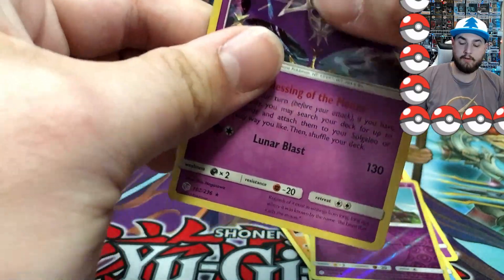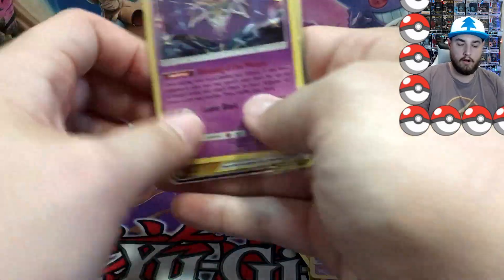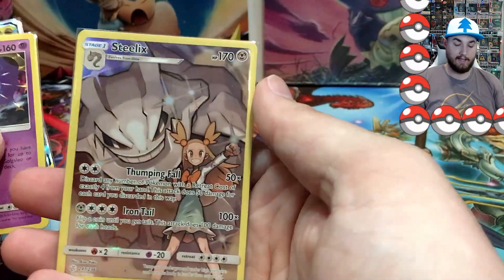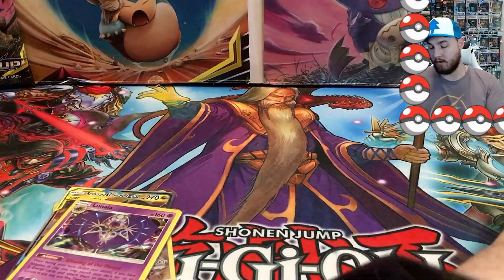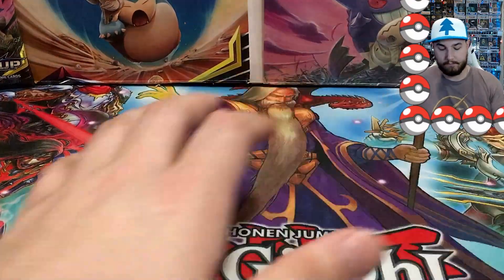Make sure you guys are double sleeving them too, so they're really well protected. Here are our pulls from the box: we get the Lunala, and of course the Reshiram and Zekrom is definitely the pull of the box easily, and we got the character rare Steelix. Not the best box, but we did get that Reshiram and Zekrom, so can't complain too much. Alright guys, I hope you enjoyed today's video — if you did, smash that thumbs up button and subscribe, and I'll catch you guys in the next video. Stay cool out there!